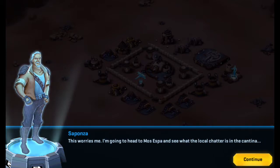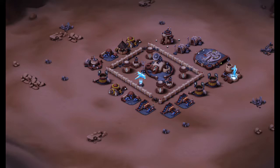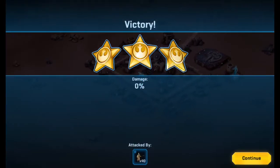This worries me. I'm going to head to Mos Espa and see what the local chatter is. Alright, don't get yourself killed, bro. Spongebob is on the ship here — he's a bro. But Jenica, she's a bae.